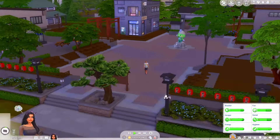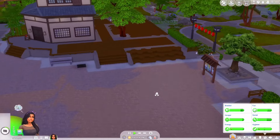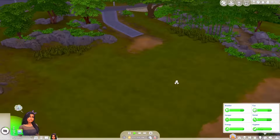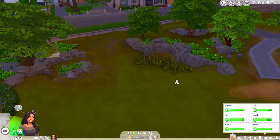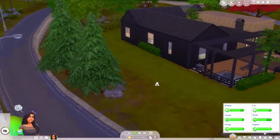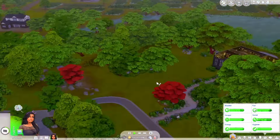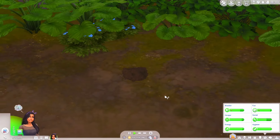I wonder if there are other collectibles like those little capsule guys you can buy around here — yeah, the capsules are collectibles too. Let's go more into the nature areas to see if we can find anything. Wow, this is so pretty. I love that the newer worlds get more and more detailed. Oh, the birds — so pretty! I can't find much, but I found a dig spot!